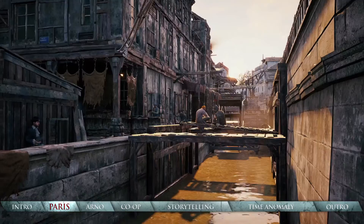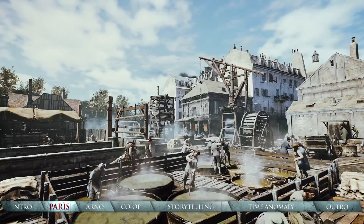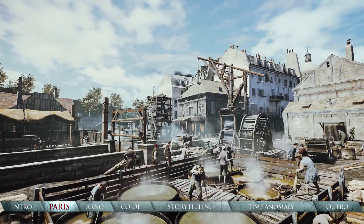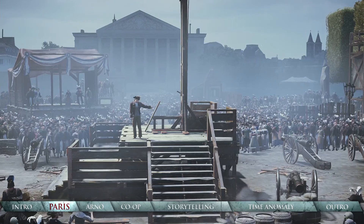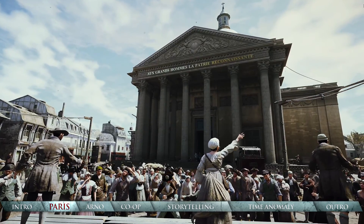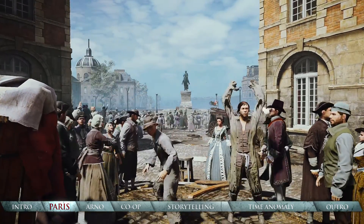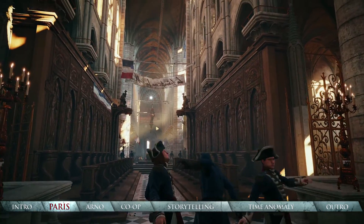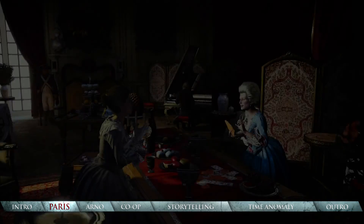Seven diverse districts each have their own mood, architecture and citizens, from the toxic industrial factories to the science labs and libraries of the Latin Quarter. Out on the streets, crowds of over 5,000 characters on screen are all alive in their own way, and intelligently react to you and their surroundings. The epic scale, detail and life built into the great city of Paris make a perfect playground for a revolution.